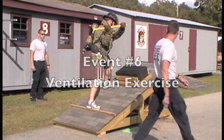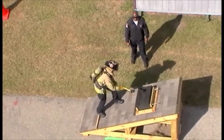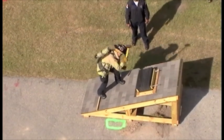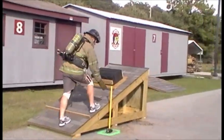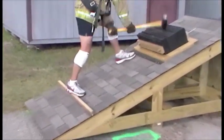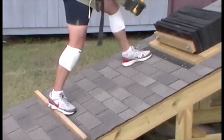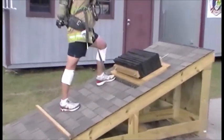Event 6 is the Ventilation Exercise. This event simulates making a hole on a roof in order to ventilate a fire. Candidates will pick up the sledgehammer from the designated area. Candidates can then place one foot on the rest provided, or can stand closer to the strike zone if desired.